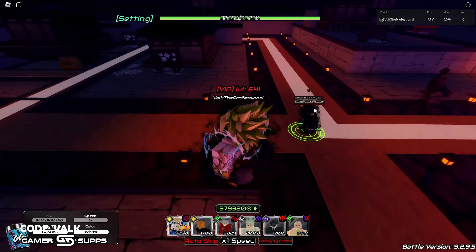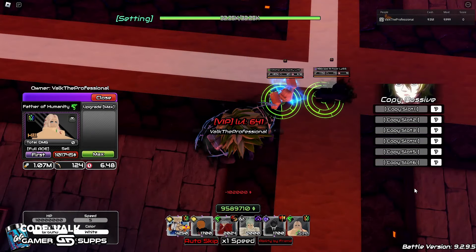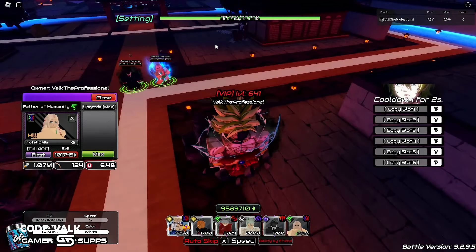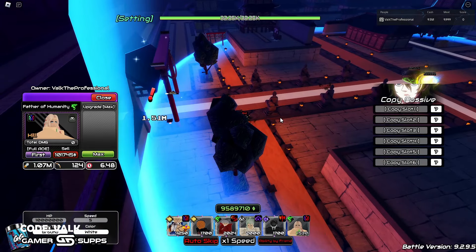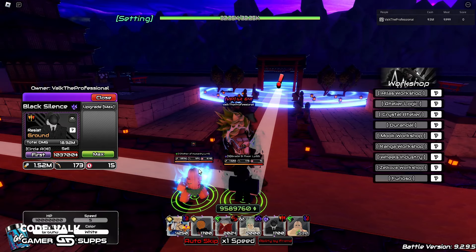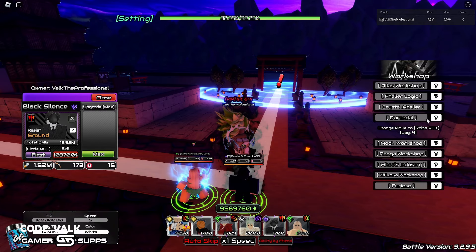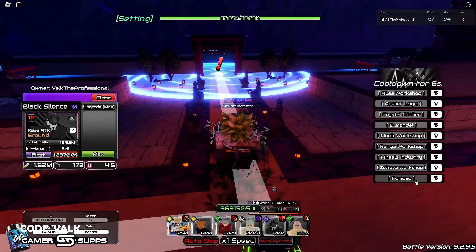That leads me into the funny abuse I wanted to talk about. Can we copy slot five with Adam? I can't tell — I don't think you're getting the Raised Attack. That begs the question: obviously it doesn't copy this, but this is also a unique effect where he's got like every passive there is. Let's try this one — copy it. No, okay, so Adam no-worky at all.